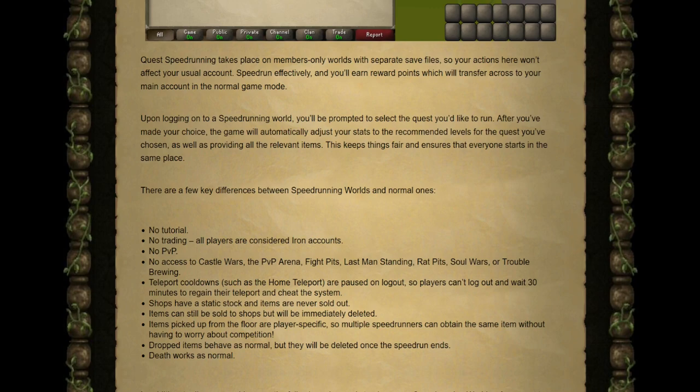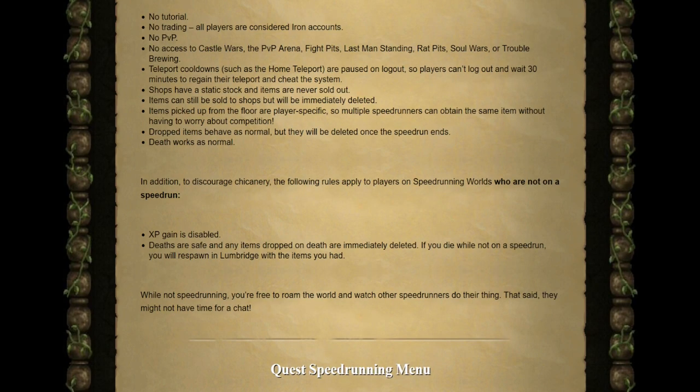Items picked up from the floor are player-specific, so multiple speedrunners can obtain the same item without competition — picking up an egg spawn for the Cook's Assistant quest won't be something you have to fight over. Items you drop will behave as normal but will be deleted as soon as the speedrun ends, and death works normally as well.